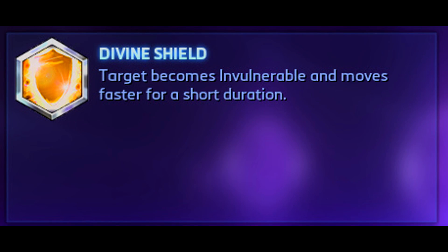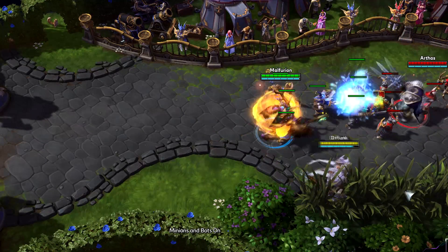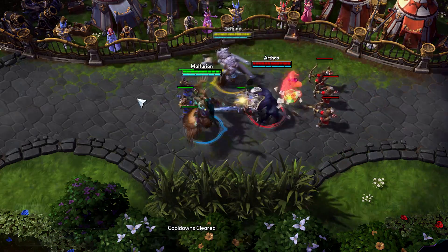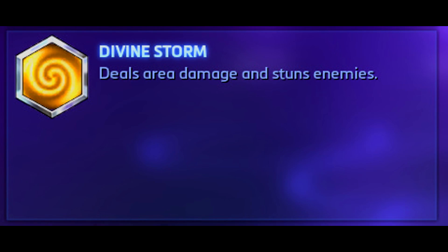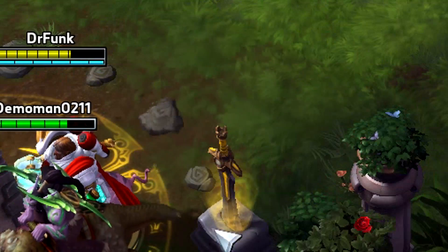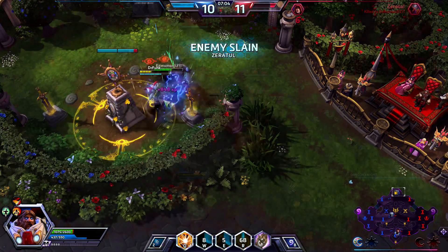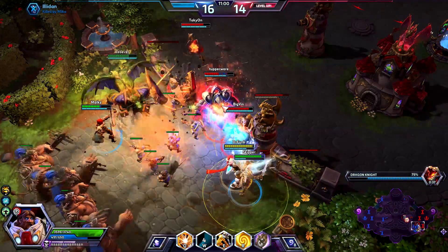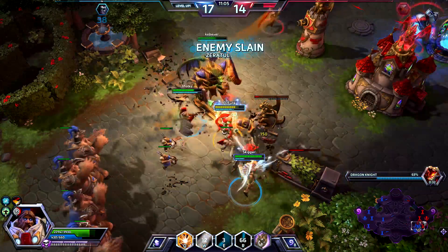Uther's first heroic ability is Divine Shield, granting yourself or an ally invulnerability and increasing their movement speed by 20% for 3 seconds. I won't really go into this one, as his second heroic ability really puts this one to shame. Divine Storm — low mana, 70 second cooldown, dealing AOE damage topped with a 1.5 second stun. I have witnessed this ability be the main cause of many enemy teams being dominated. With a great animation, sound clip, and just pure utility, Divine Storm is simply a must-take for any would-be hero of the light.